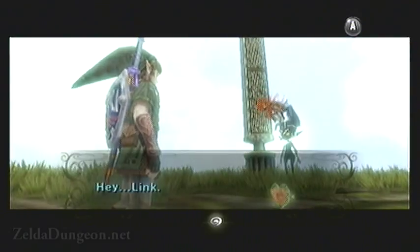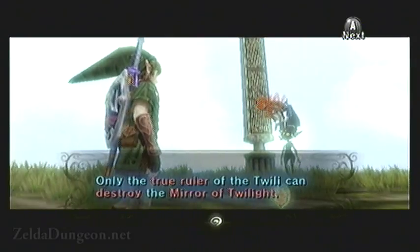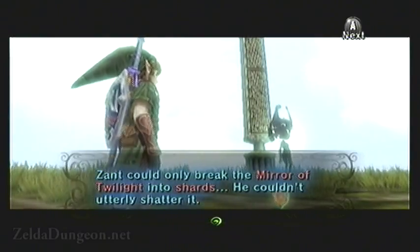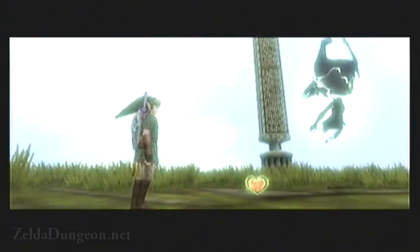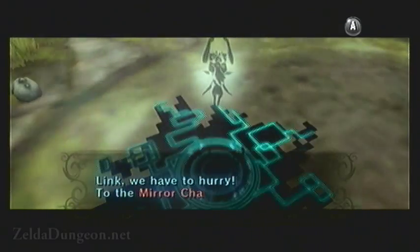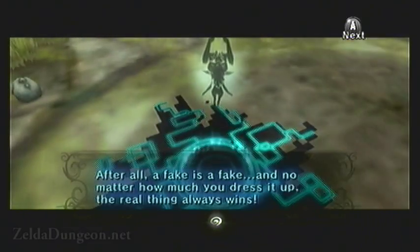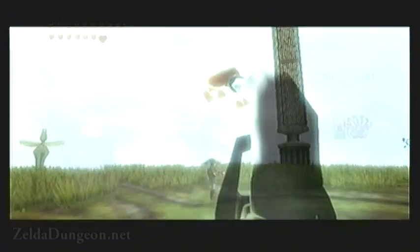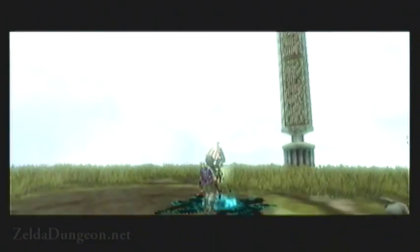After a moment, Midna asks if you remember what the sages said about the Mirror of Twilight — that only the true ruler of the Twilight could destroy it. She goes on to explain that because Zant could only break the Mirror into shards, this proves he is not the true ruler at all. She will then make a portal appear and encourage you to head back to the Mirror Chamber. Once you regain control, go ahead and pick up the heart container, which adds an entire extra heart to your total. When you're ready, speak with Midna to leave.